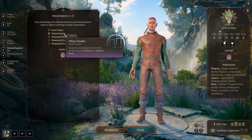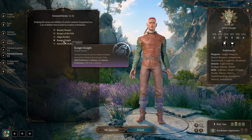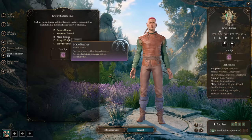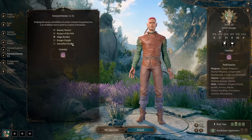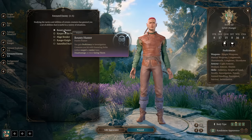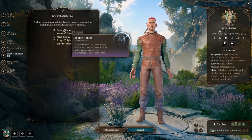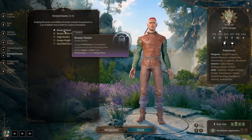For my build, we will stick with Urban Tracker, and we're picking our Favored Enemy. Here I recommend Bounty Hunter — we will get proficiency in Investigation, and creatures we hit with Ensnaring Strike, melee or range, will have disadvantage on their saving throw. So Ensnaring Strike is a nice ability, and why not have it.